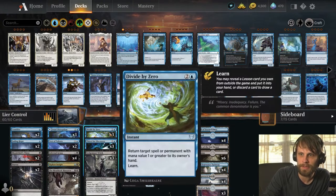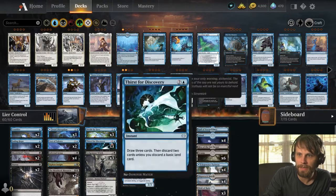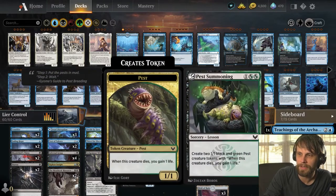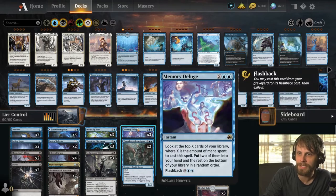We also have things like Divide by Zero, Thirst for Discovery, and of course with Divide by Zero the very handy sideboard full of things. Memory Deluge is also in here, which is very nice. On top of that, we have other ways we can capitalize on these things.